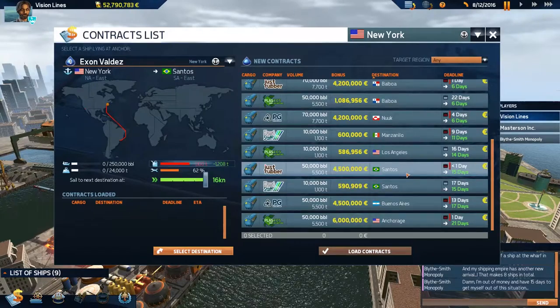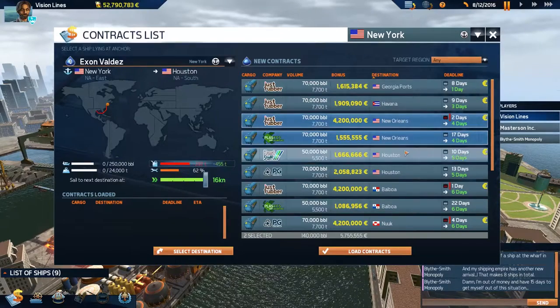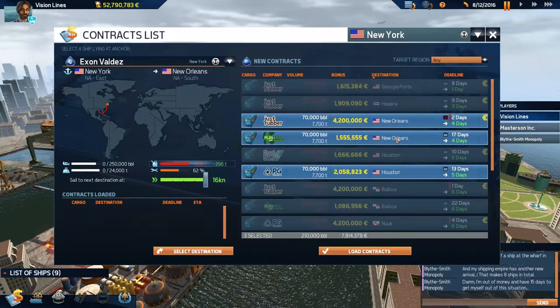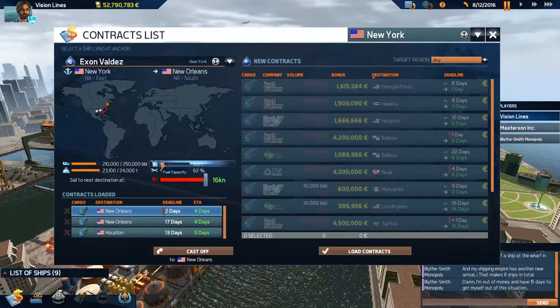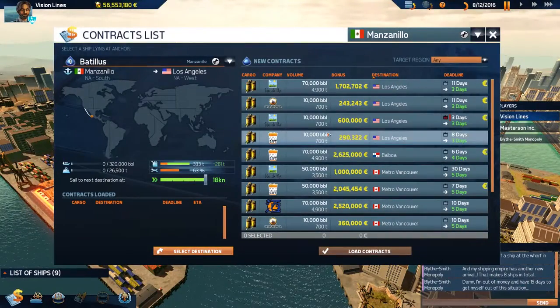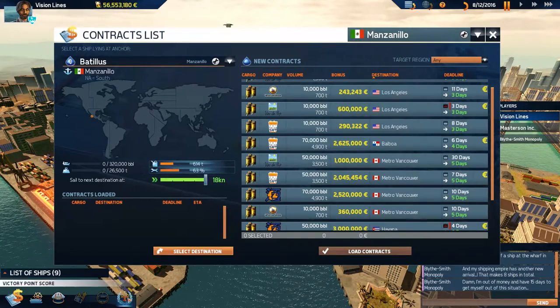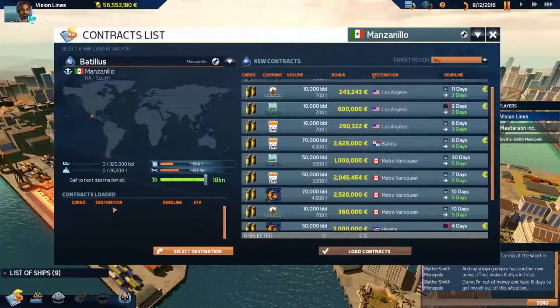Going to New Orleans would be awesome. We could take that to Houston — I like that a lot. We're working the Exxon a little bit overtime, but that's fine. Fuel is super cheap there. Oh, there's another 4 million. What are you going to do now, Miss Lydia? We can just boom at the end and get the ships we need to stay up on her. She's only got 10 million — we're at 56 million. Take that, Lydia.